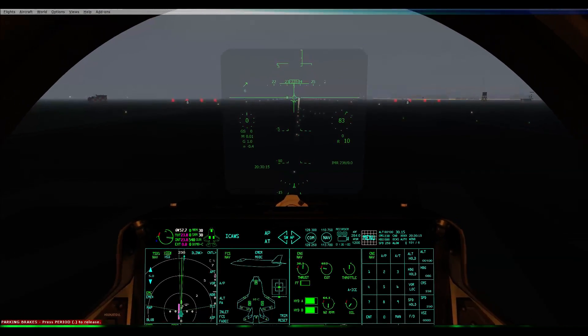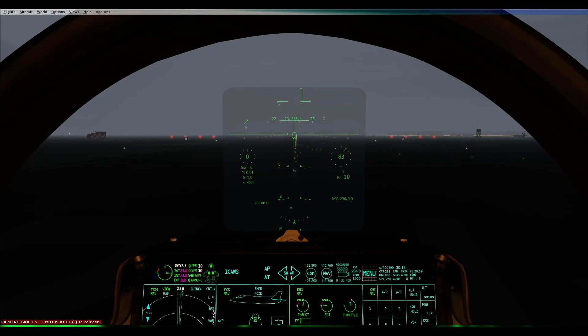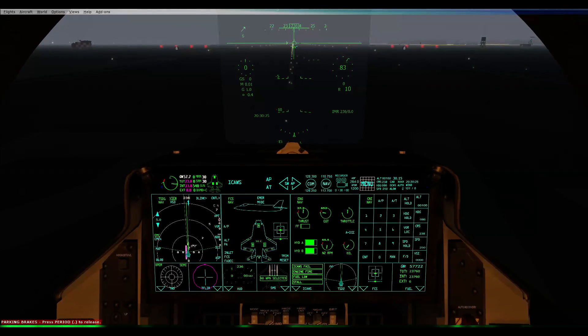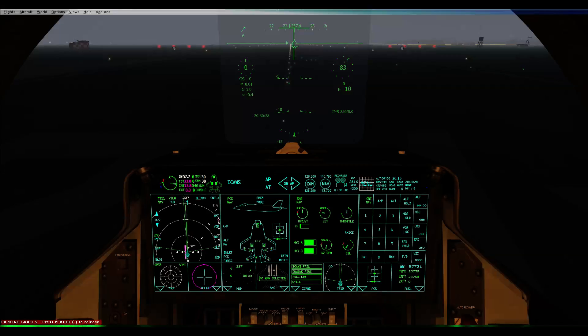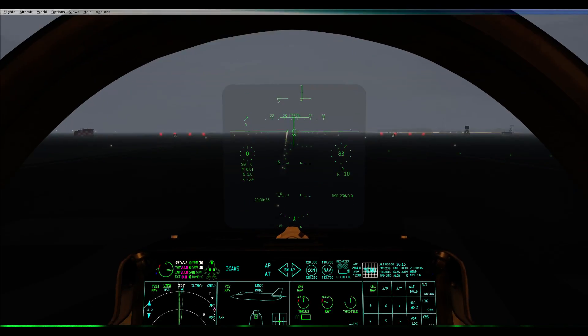On your nav one — you know where to put that. The course is 238 degrees. Okay, I'm rolling. Two-mile separation on all aircraft, five-mile outbound, 15-mile downwind, 10-mile inbound.